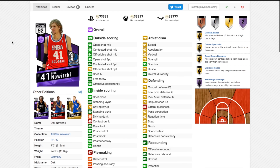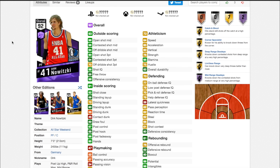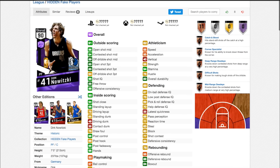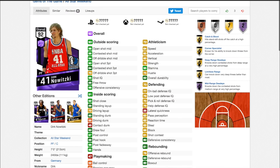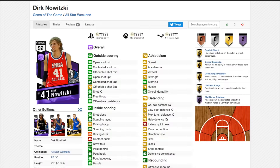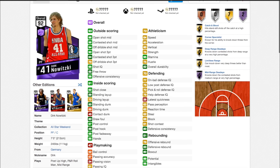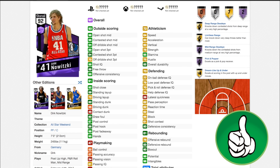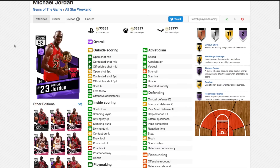Next up we have Dirk Nowitzki, and this card looks great. 98 post fadeaway, 88 post hook — so even though post fadeaways aren't as cheesy as normal in this year's game, 88 post hook is still great. 90 open shot 3, 96 open shot mid, 96 contested shot mid — meaning that fadeaway is going to be money. Good rebounding: 83 defensive rebounds, 78 offensive rebounds, and he's 7 foot tall. Interestingly, Dirk's gold card is 7 foot 1 but this card is 7 foot. He has mid-range deadzone, pick and popper, and hot zones nearly everywhere. I would definitely pick this card up to try at around the 40k mark. Around that price it can be a great stretch 5, especially given how overpowered corner jump shots are with centers.